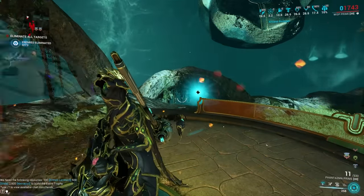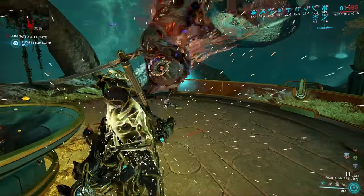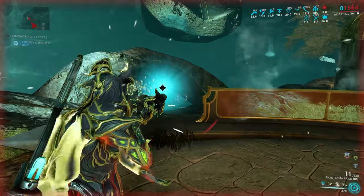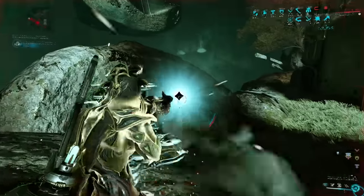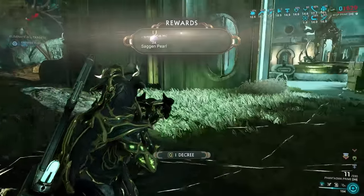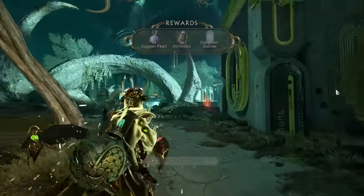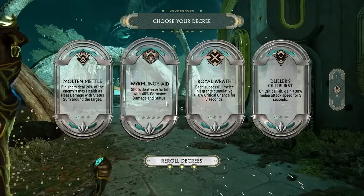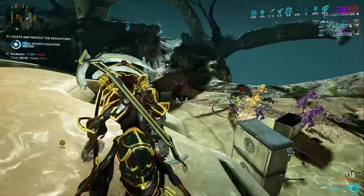We're going to start off with the simplest tip of all: just try to find all three decree fragments on every wave. They have a blue glow and make a noise, so you should be able to find them as long as you have your volume on. Not only will these decrees give you a power-up for the remainder of the mission, they will also give you intrinsics and delivery resources that you're going to need later on.